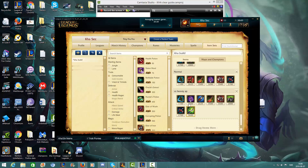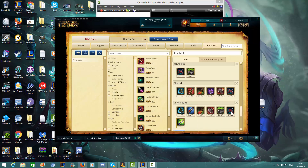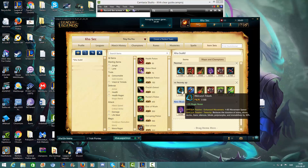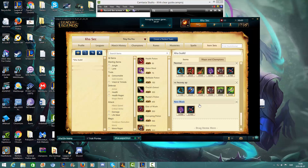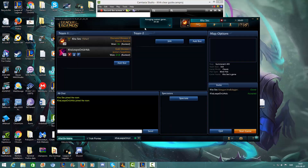In the late game you'll probably sell your Youmuu's Ghostblade and you'll have this kind of build, or if there are a lot of squishies you have this other kind of build. It's a lot about the situation and what you need. But now I'm going to show you how I actually clear the jungle, because it's a little bit special.